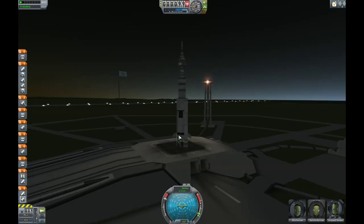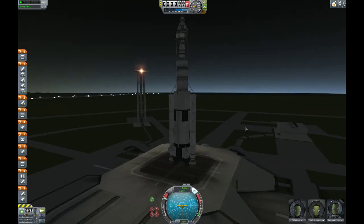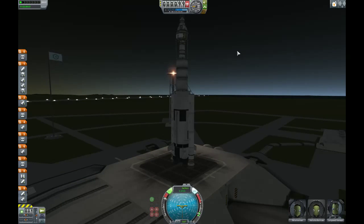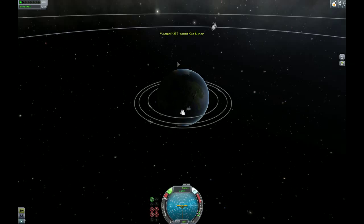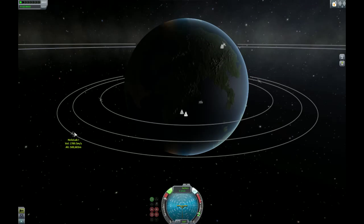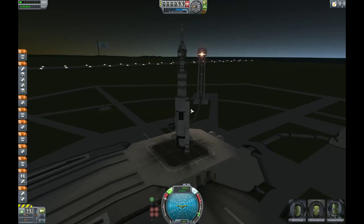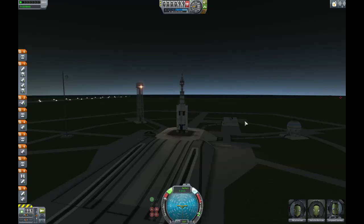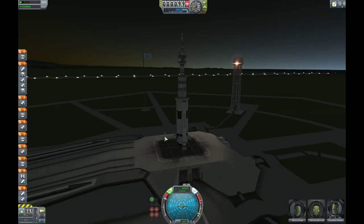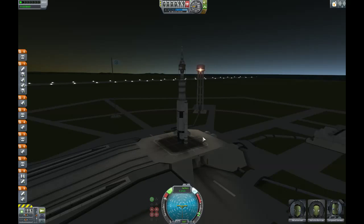Okay, got all my staging done. Got my torque wheel on. Got my RCS on, just because — our goal here is to rendezvous at the Helio Lab. It is placed just right, hopefully, about where we can just go on up there. All we need to do now is launch. I've done some crazy staging with some actions in there. So we'll see what happens. But let's go.